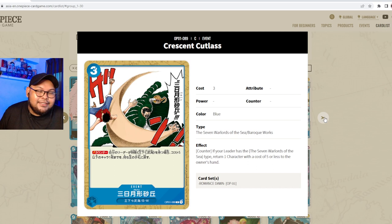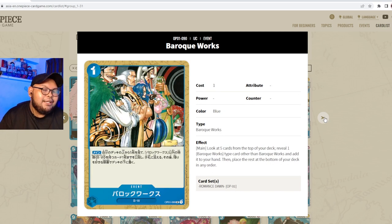Crescent Cutlass is a three-cost event counter, Seven Warlords and Baroque Works. Counter effect: if your leader has the Seven Warlords type, return one character with a cost of five or less to the owner's hand — a stronger version of Thrust Pad Cannon. This can target something like the five-cost secret rare Yamato and return it to the hand. It's only usable during the counter phase, but it definitely has some use in an upgraded Crocodile starter deck.